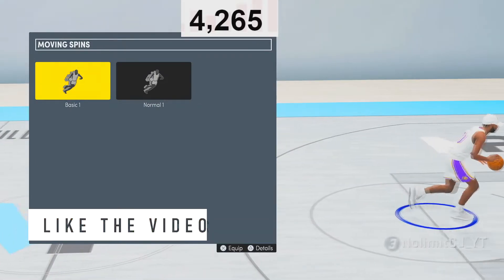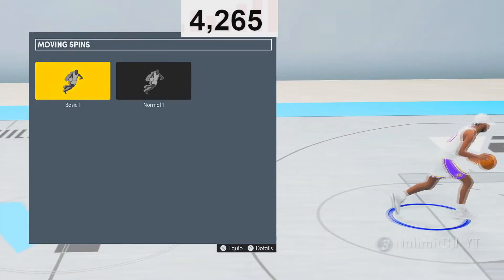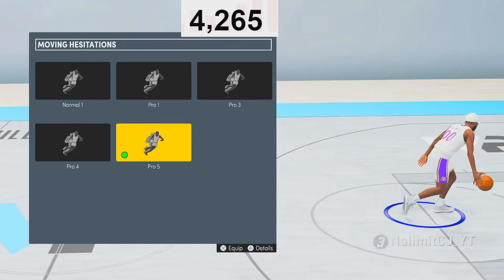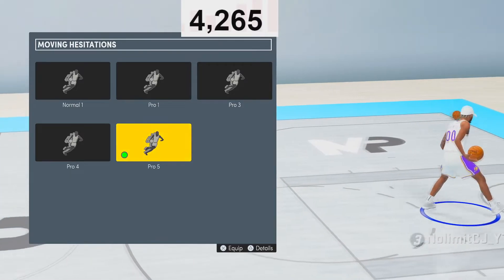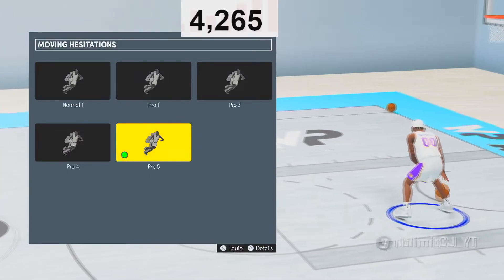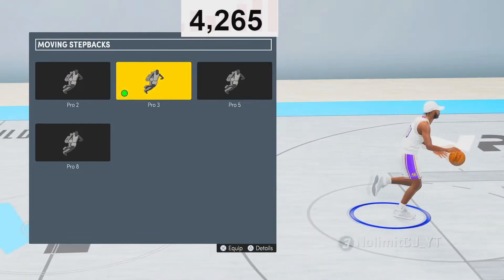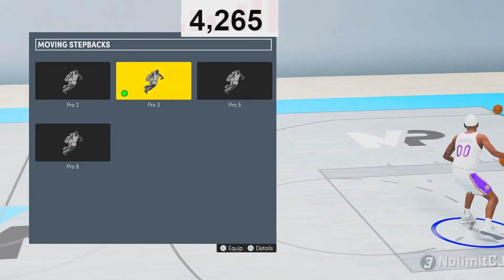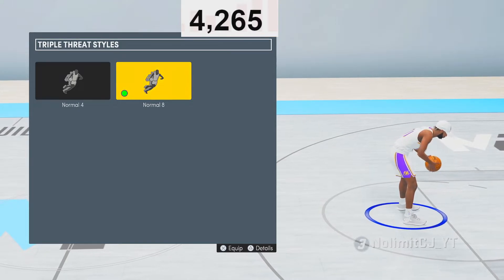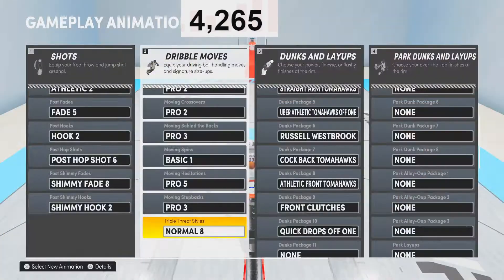Moving Spins — you want to go Basic 1. It's just the best one in the game. Dribbling is already stiff enough, so you want to feel loose on the court. Moving Hezzy — I like Pro 5. That Pro 5 Hezzy is low-key tough, I cannot lie. Moving Step Back — Pro 3 gives you the James Harden double step-back. You can quick-stop out of it, you can speed-lose out of it — it's the best one in the game, hands down. And last, Triple Threat is going to be Normal 8. You can't use WNBA things on NBA players in next-gen, so go with Normal 8 if you're into that triple threat style.